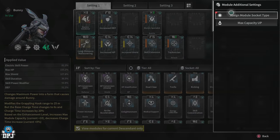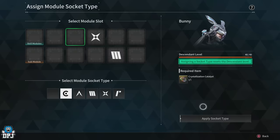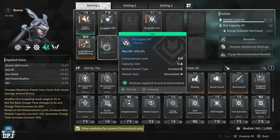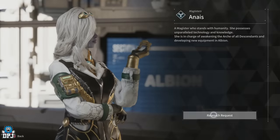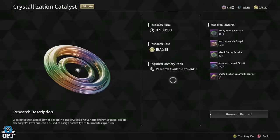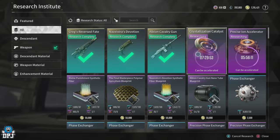I've been farming for these since day two or three, and I've gone across every single farm to find the quickest way to get the materials for these crystallization catalysts. This is an enhancement material in First Descendant used to change the module socket type on weapons and descendants — a very important item. Researching the crystallization catalyst takes about seven hours once you have all the materials, and that's what this video is all about.